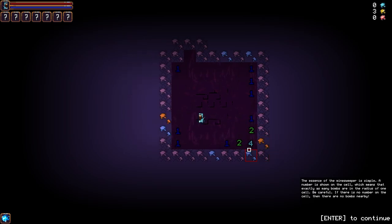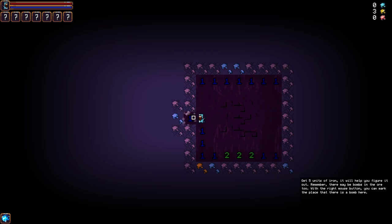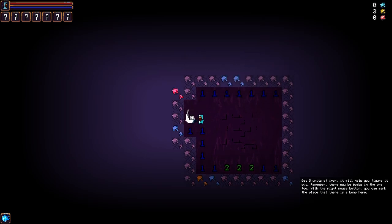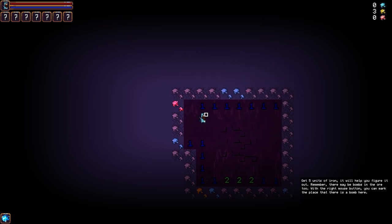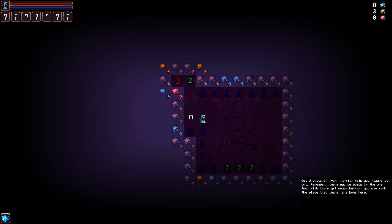We're staying away from that bottom area because that's just insane. I accidentally exited the game and it didn't save, so just picking up from here. You get five units of iron - it will help you. Remember, there are bombs in the ore. We can mark cells. This one has a one connected to it, so it's fine.